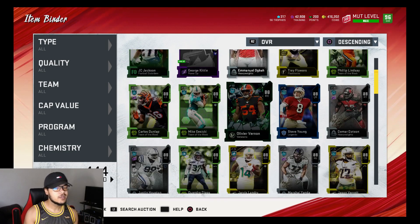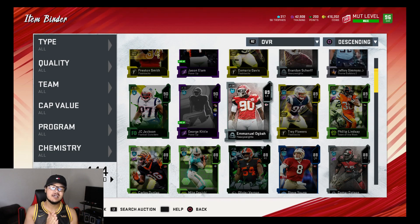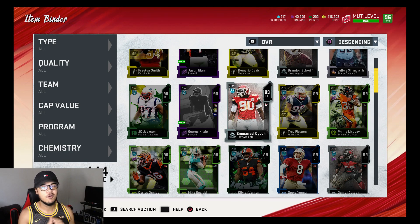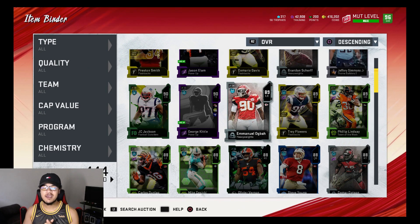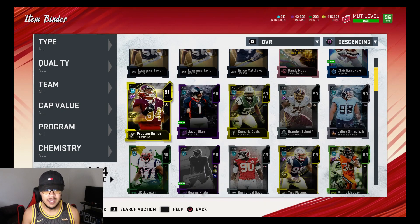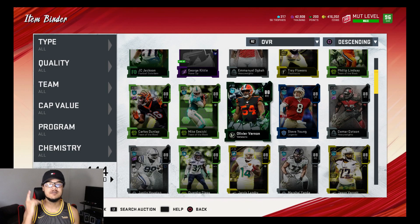Watch to the end of the video because you might miss some valuable info. Before we get started, please click that sub button and that like button — it lets me know you want to see more coin methods and that you support your boy. We all want to eat out here, so let's make it happen. Let's get started — you see what we're working with: 91s, all types of 90s, and all types of 89s.